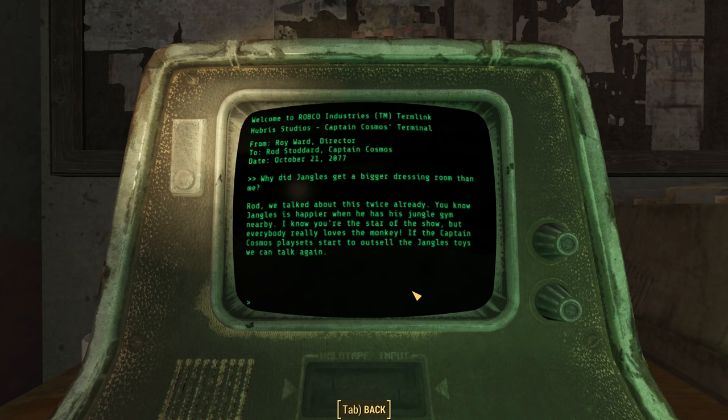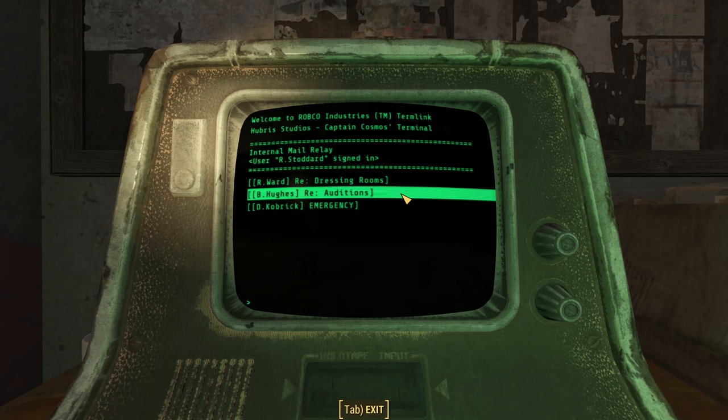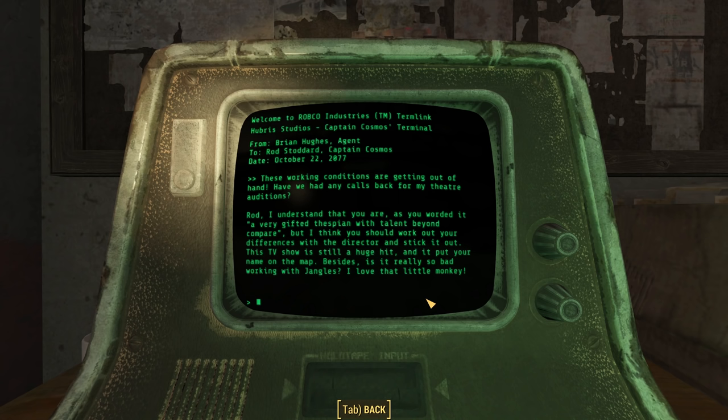The next intramail is from B. Hughes — regarding auditions — from Ryan Hughes, Agent, to Rod Stoddard, October 22nd, 2077. Rod had complained about working conditions and asked about theater auditions. His agent responds: 'I understand that you are, as you worded it, a very gifted thespian with talent beyond compare, but I think you should work out your differences with the director and stick it out. This TV show is still a huge hit, and it puts your name on the map. Besides, is it really so bad working with Jangles? I love that little monkey!' That line alone probably infuriated Rod. The final intramail is the company-wide message from the receptionist about the nuclear apocalypse.